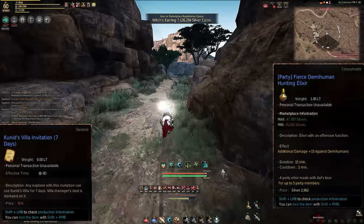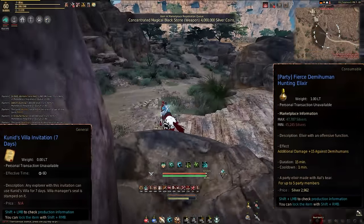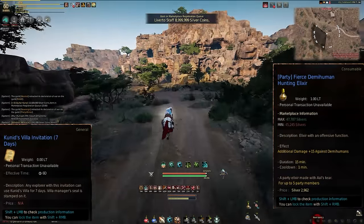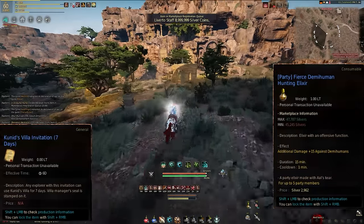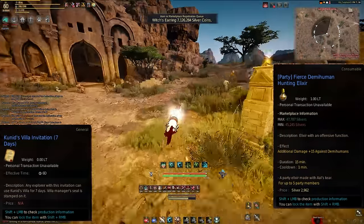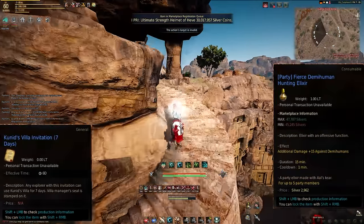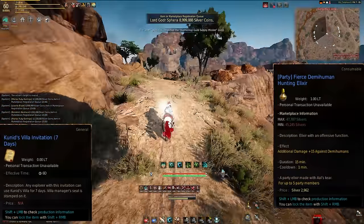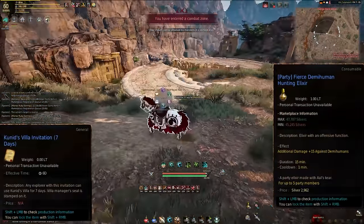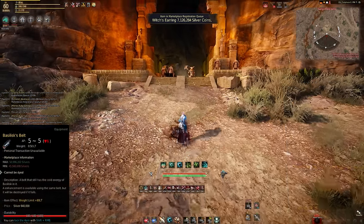I would also highly recommend bringing demi-human hunt elixirs. I bring the party versions because they last longer and I don't have to keep on top of them as much, but they are a little more expensive. Basilisk are demi-humans, so the elixir helps you do a lot more damage to them. They last 15 minutes for the party version, so I use them to time the runs — I run each rotation for 15 minutes so you can see exactly what you get within those time frames.